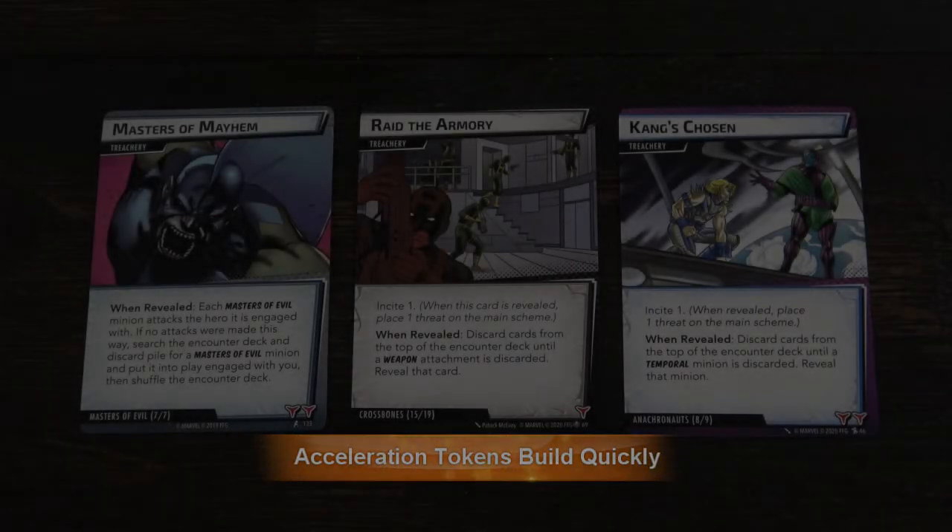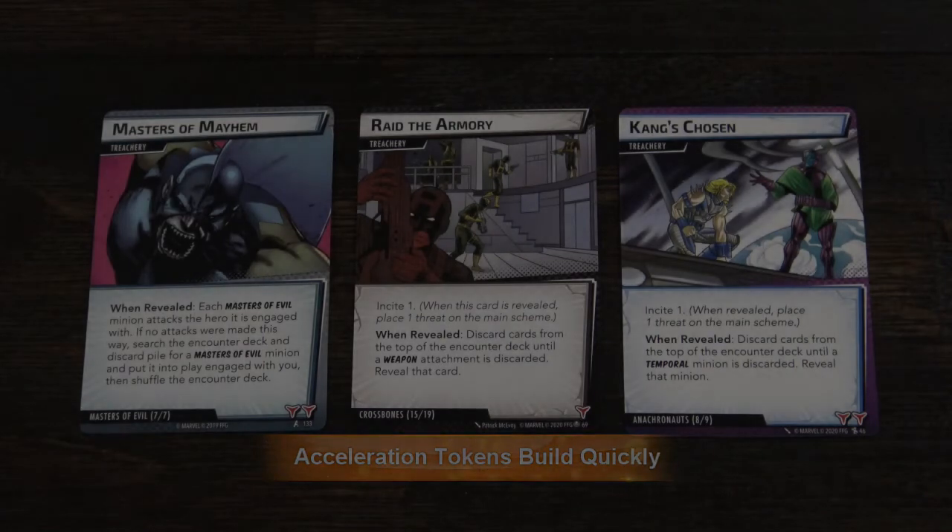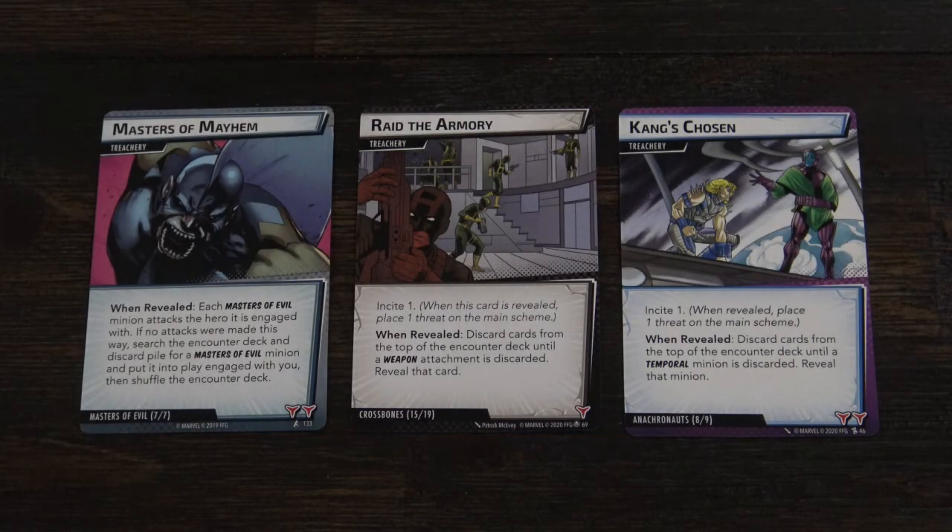Another aspect of this deck that makes it extremely challenging is that a lot of times you're cycling through the encounter deck very rapidly, and that's going to lead to extra acceleration counters being on the main scenario. So you're going to have a really hard time with threat mitigation, especially the longer this progresses. There are going to be two copies of each of these cards, each one cycling through the deck: the first looks for a Masters of Mayhem minion to put into play, the next looks for weapon attachments, and the last looks for a temporal minion.